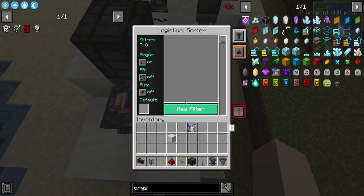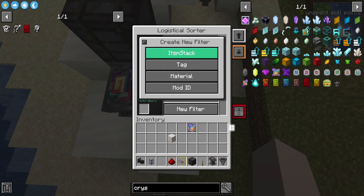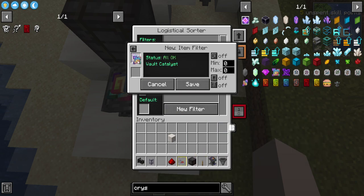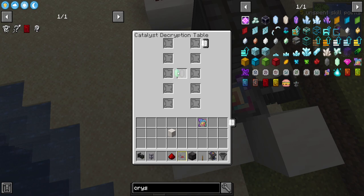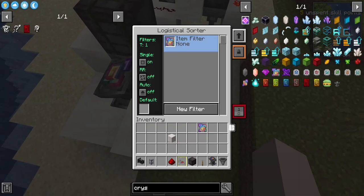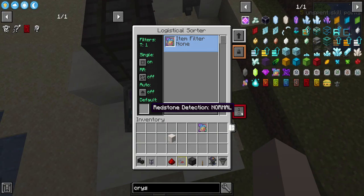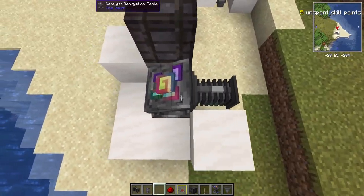The next thing you're going to want to do is pretty important. Right click to open up the menu of the logistical sorter, switch single mode to on, and then create a new filter. Click item stack, place a vault catalyst in there, switch fuzzy mode to on, and click save. The reason we have to do this is because if not, it will actually suck out the vault crystal. Now the last thing you want to do is set redstone mode to normal, because we need it to be able to be toggled on and off with redstone.